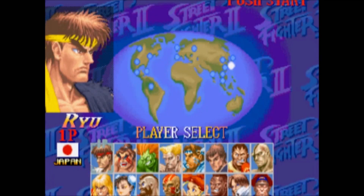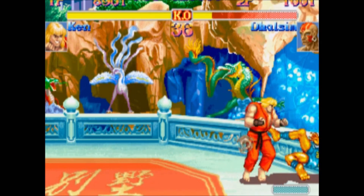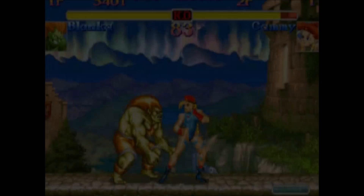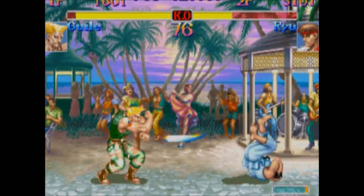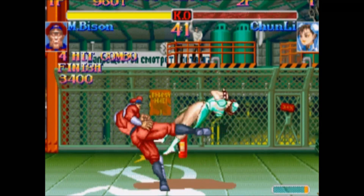At first glance, there are 16 characters in Super Turbo, but each of these characters has an alternate version. These alternate versions are from Super Street Fighter 2, the version just before Super Street Fighter 2 Turbo. They are usually referred to as the Super versions or the Old versions. The Old characters don't have Super Meter, so they can't perform Super Moves. They also cannot soften throws when they get thrown, which means they will always take full damage from throws. In exchange for these drawbacks, the Old characters have minor advantages, such as slightly faster movement or moves.